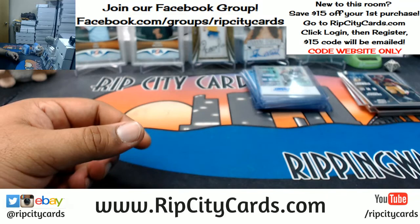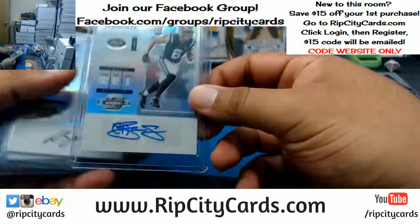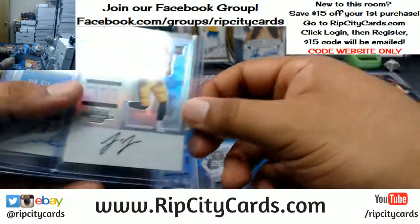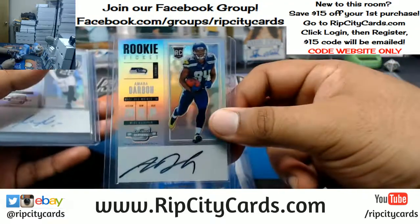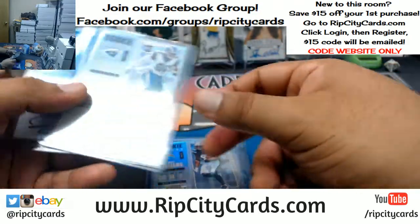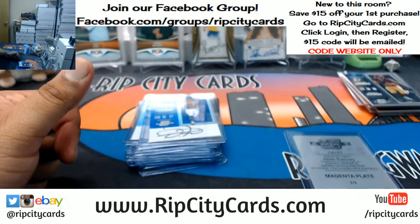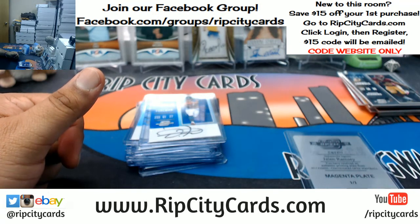So to recap: we had a magenta plate Jalen Ramsey one of one Jags, Jets did the damn thing — Chad Hansen Jets, Wayne Gallman Giants, Marcus Maye Jets, JuJu Smith-Schuster Steelers — probably the biggest hit out of this — Chris Carson Seahawks, Amara Darbo Seahawks, Marcus Maye again for the Jets, Mike Williams Chargers, Gerald Everett Rams, and Dante Foreman Texans. That was the break you guys — 2017 Contenders Football five box break number one, eBay style. Thank you very much, we'll get that out to you.